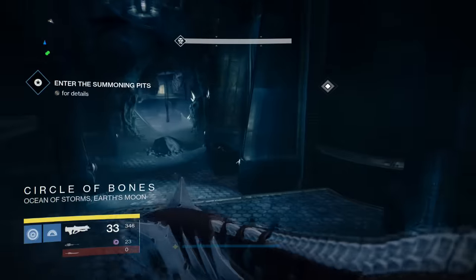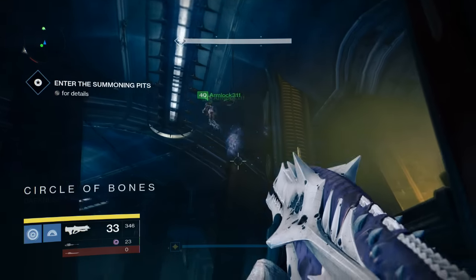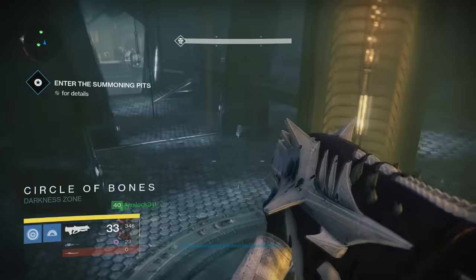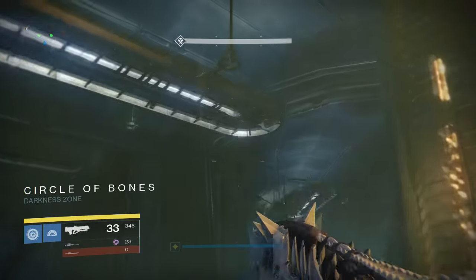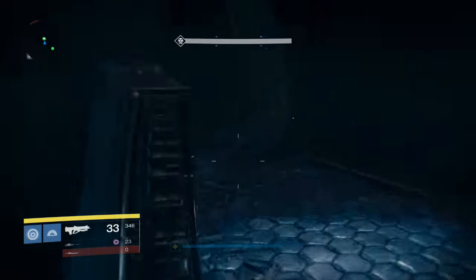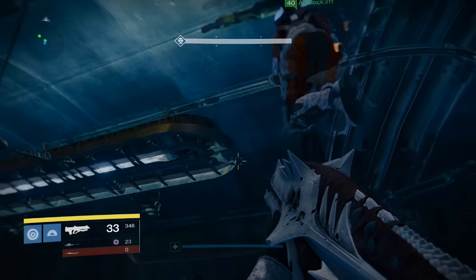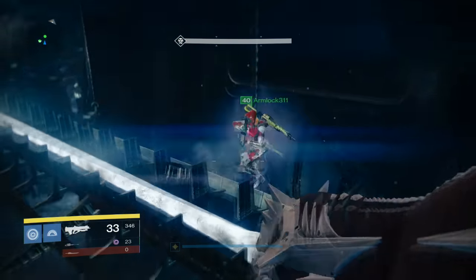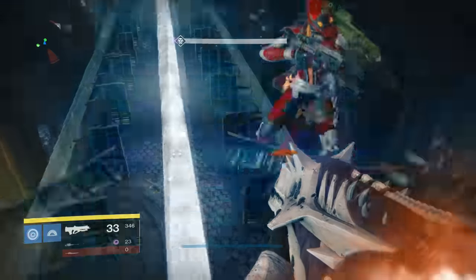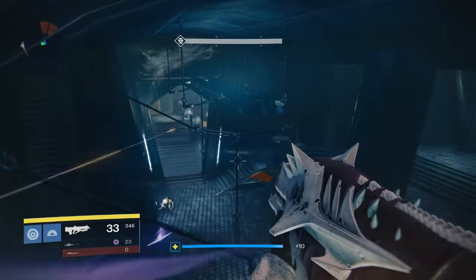Alright, so here we are — you walk into the Circle of Bones and I'm going the wrong way right now. What you want to do is turn around. You see all my friends trying to get up there — you want to get up on that lamp first, just to help you. If you have Bones of Eao or are a Warlock, that'll be helpful. So basically you're going to jump up to this lamp and then turn around to the lamp across.